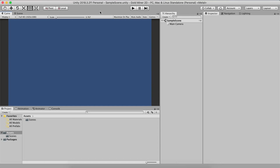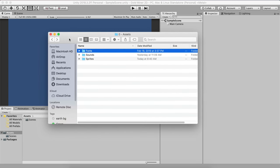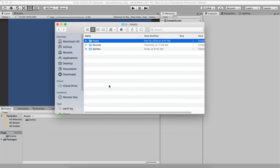I am in a new project — this is a 2D project and I named it gold_miner_2d. You're going to do the same, and after that we are of course going to import the assets. So open the folder for the assets, which by the way you can download — link will be in the description below — so you will have the assets and the complete project. Just go on my website, sign up, and the assets will come to your email.